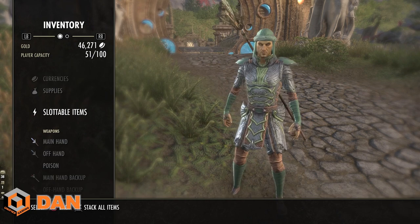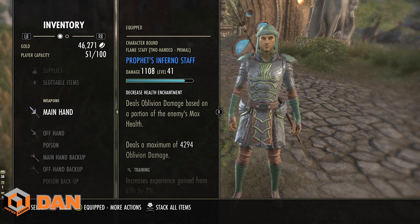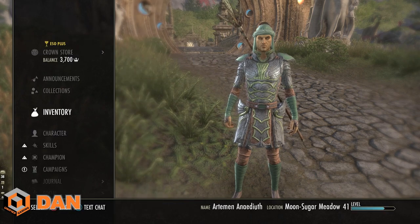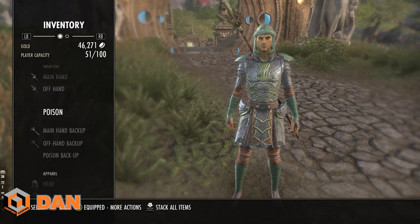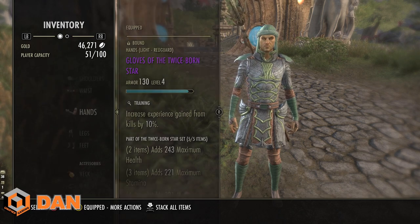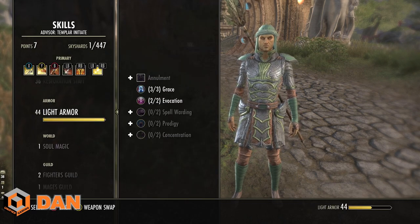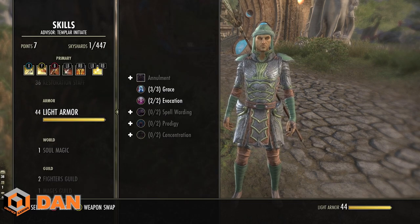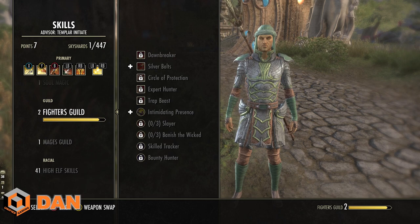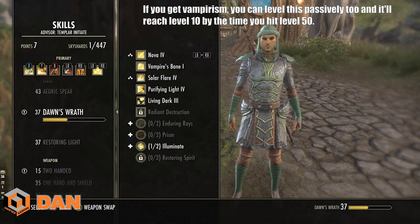The weapon you have equipped also gives XP for its type — because I have a Destruction Staff equipped, I get Destruction Staff skill line XP. And if you have at least one piece of Light, Heavy, or Medium Armor equipped, those skill lines level up respectively. By doing it this way, you can level up pretty much all weapon skill lines and armor skill lines in one go — it's really efficient.